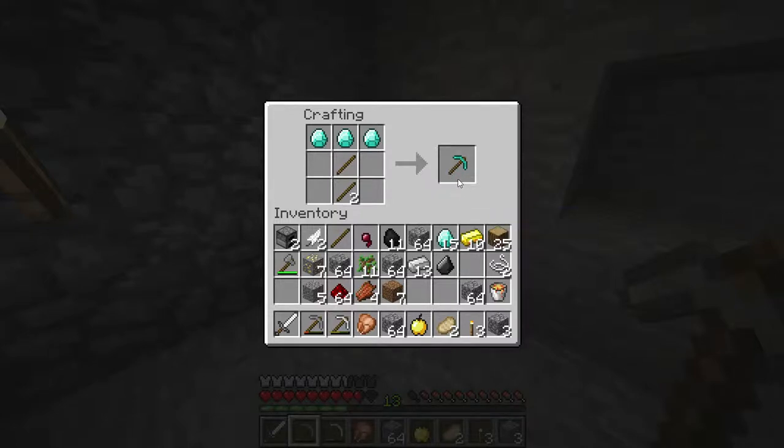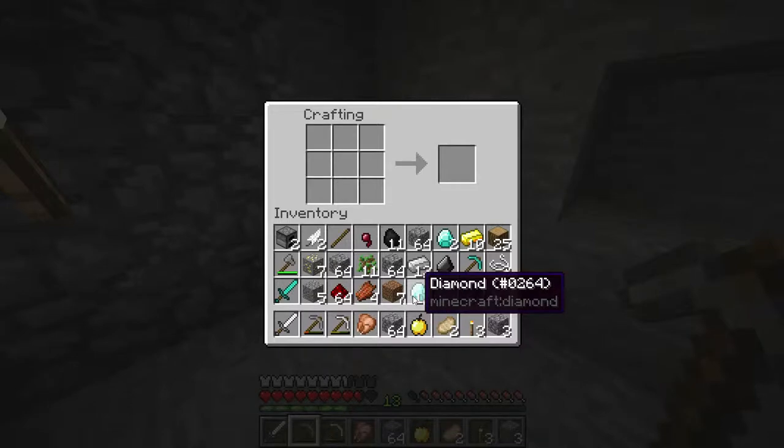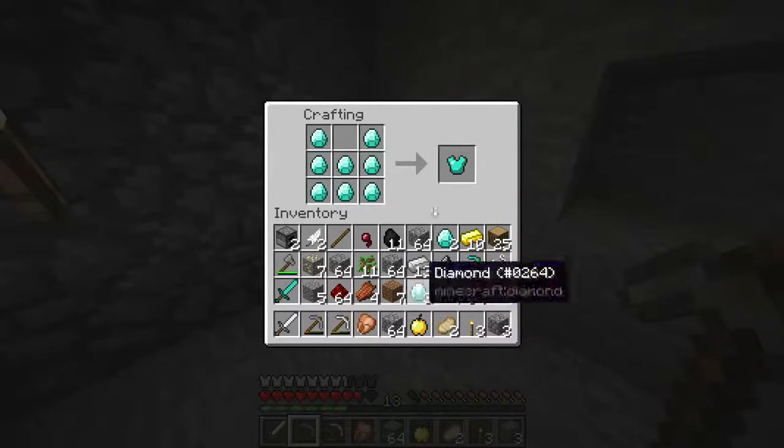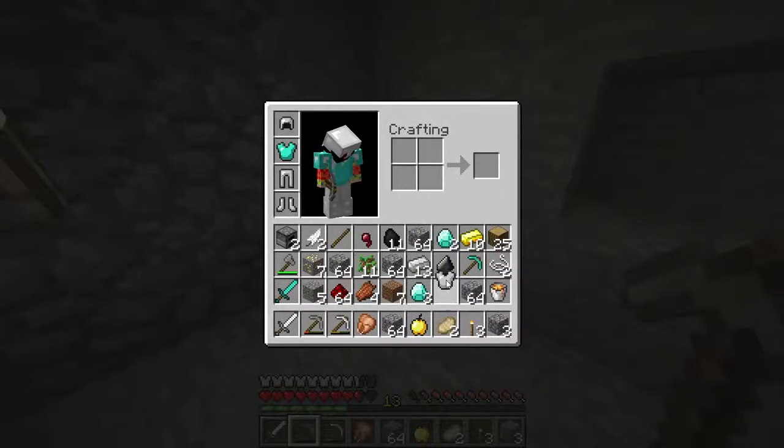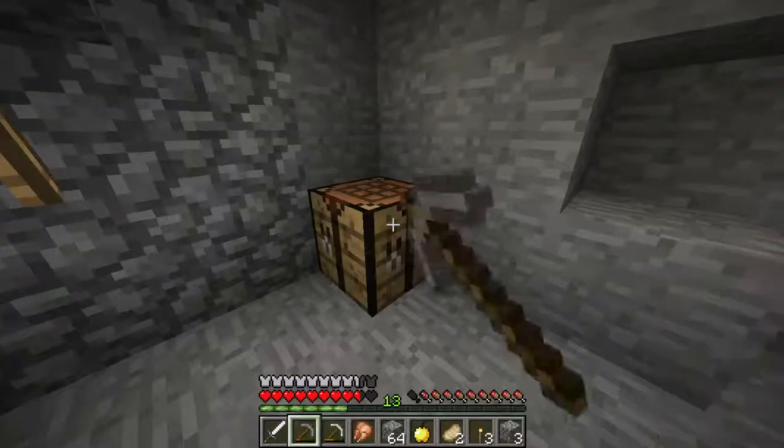Gotta save some stuff for enchantments though, we gotta keep that in mind. We need to save two behind for an enchantment table. Besides that I'm gonna make a diamond chest plate — you know what, YOLO? See YOLO, it's straight away. It's getting upgraded to a diamond chest. Yeah, we're doing good boys.